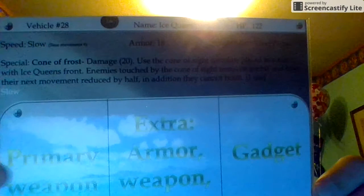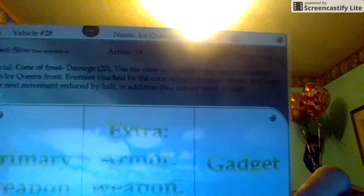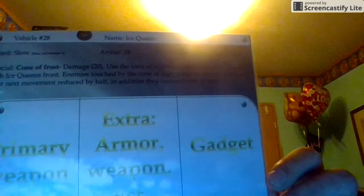Right now I think I have like 50 or 60 vehicles including profile sheets. Let's see how well this shows up. So this is a profile sheet for one of the vehicles — it looks like Warlock or Ice Queen. It's Ice Queen. As you can see there are three categories for upgrades.